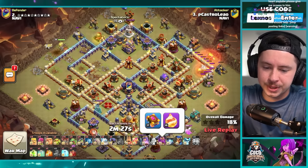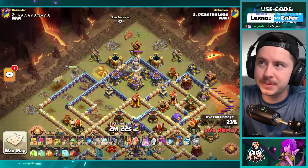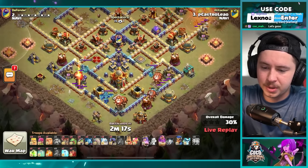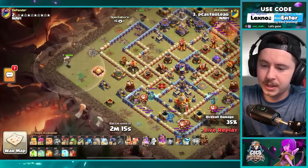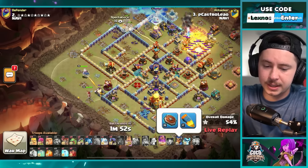Is he gonna do something juicy with the fireball? Queen walking up from the top left side of the base — a lot of balloons on the bottom side just picking apart a few defenses. Warden on air mode with the eternal tome and the fireball — gotta keep an eye on him. Those balloons made it all the way to the town hall — the death damage of the balloons wakes up the town hall. Queen's still alive, unicorn keeping her up. He's walking toward the top side. Pop the queen ability — healer puppet, king's got the giant gauntlet.